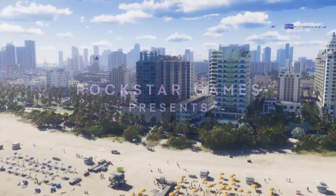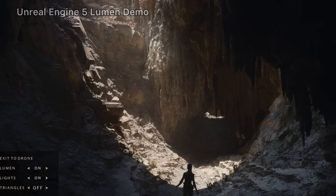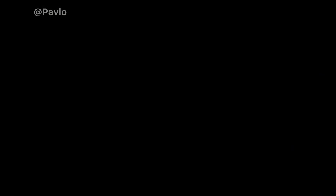These observations suggest that Rockstar might be utilizing a real-time global illumination system, likely through software-based ray tracing similar to technology in Unreal Engine 5 and Mafia Definitive Edition. It's also entirely possible that Rockstar opted for voxel-based GI, irradiance probes, or some other cheaper approximation of indirect lighting.